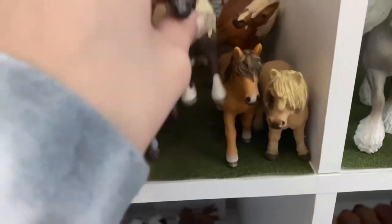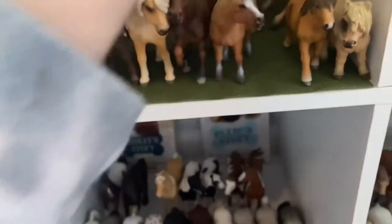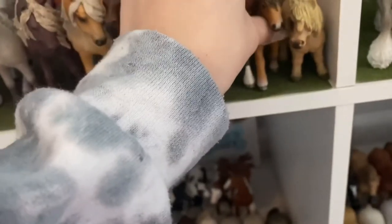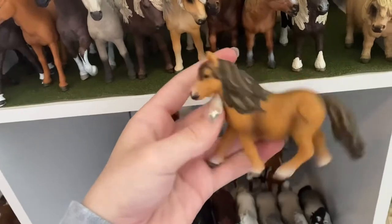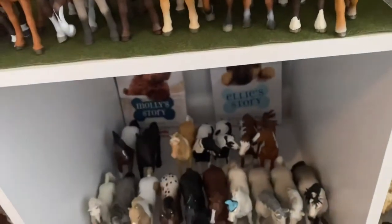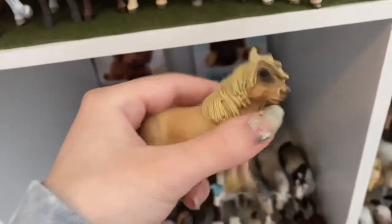Moving on — this is a Shetland, or Mini Shetland, and his name is Wolf, and he is a Gelding. I'm sure he's a Shetland, because this girl is also a Shetland, and her name is Poppy Seed. And this guy, who I believe is a Mini Shetland, his name is Ignacio.